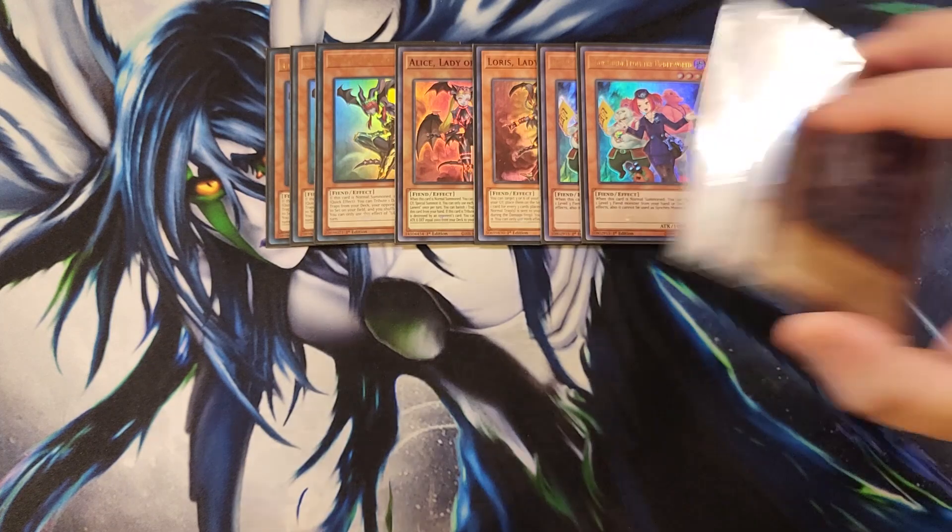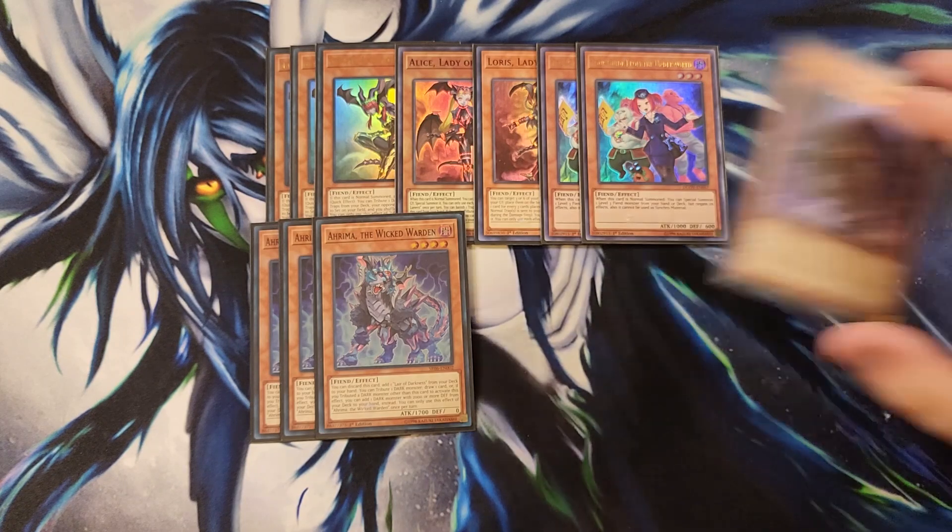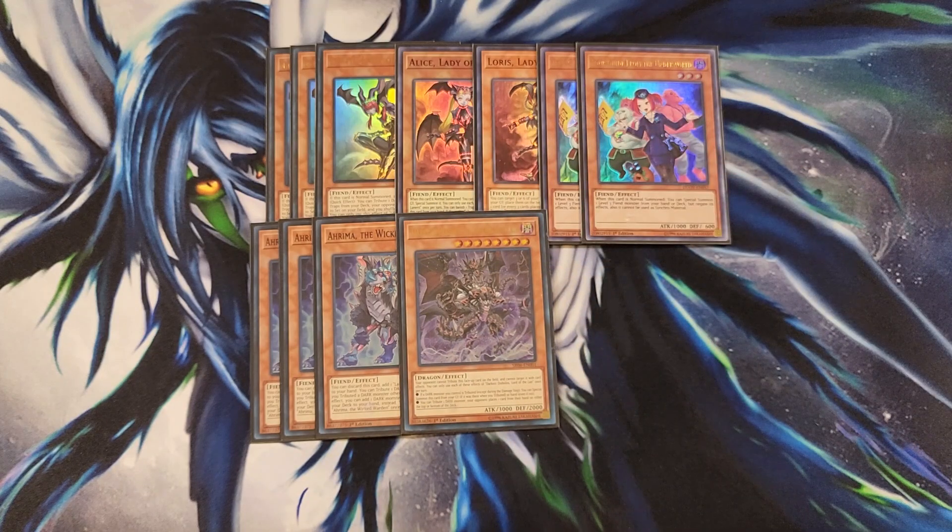We then play three copies of Arima. Arima is basically terraforming for the deck — you discard this card to add a Lair of Darkness from your deck to your hand. If this card is on the field, you can tribute a dark monster to draw a card, or if you tribute a dark monster other than Arima, you can add a dark monster with 2,000 or more defense from your deck to your hand. We then play a single copy of Darkus Diabolosus, the Lord of the Lair. If a dark monster you control is tributed, you can special summon this card from your hand instantly. It combos really well with Arima — if you tribute a card other than Arima to activate its effect, you can search this card and immediately special summon it, getting a 3k monster on the field.